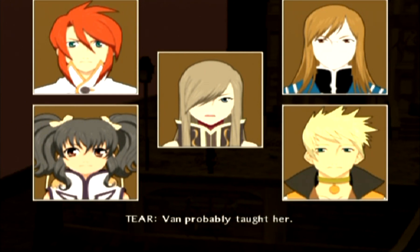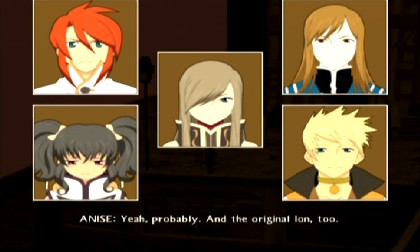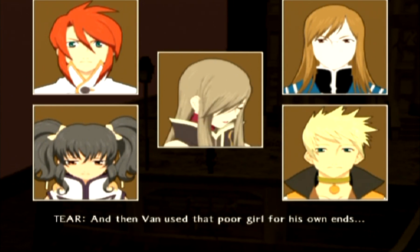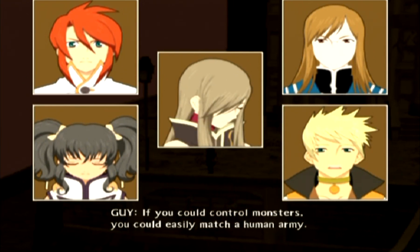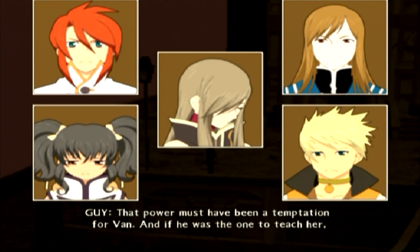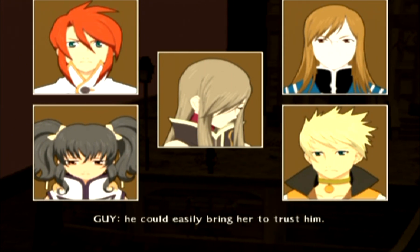By a Liger at that — it's really strange because they eat people. If she was raised by monsters, then how could she speak? Van probably taught her, and probably the original Ion too. That would help explain her feelings for Ion. And then Van used that poor girl for his own ends. If you could control monsters, you could easily match a human army — that power must have been a temptation for Van.